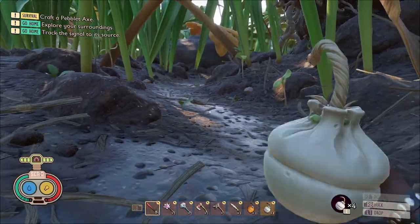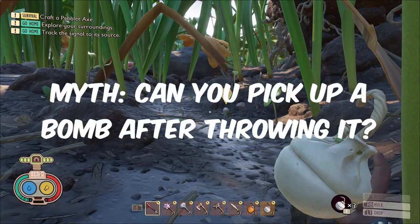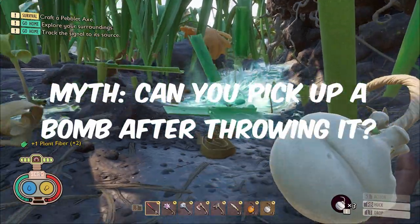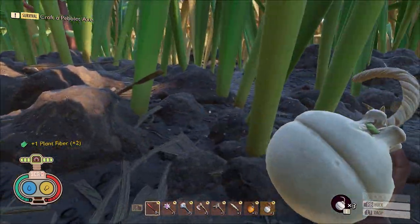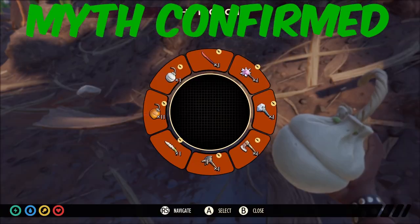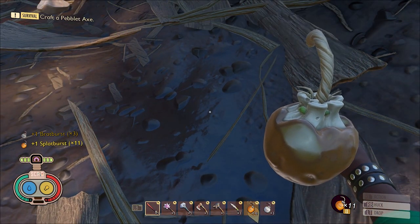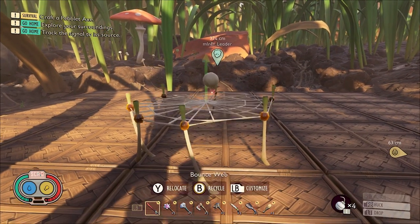The next myth is like a game of hot potato: can you pick up a bomb after throwing it? I have a bratwurst in my hand, I'm going to throw it — which starts the fuse — then run over and press X, and it picks it up. So this is true. If you accidentally throw a bomb, you can run over and pick it up to stop it exploding.